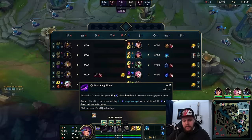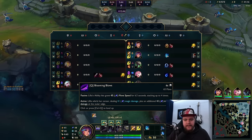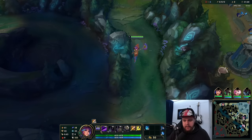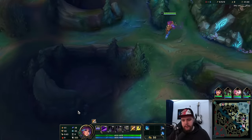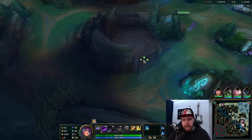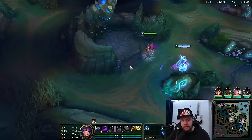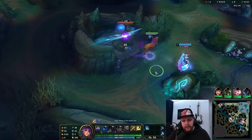Don't need the potion either because you can sustain yourself very easily these days. If you are playing against a very aggressive early game jungler like Lee Sin, Graves, or Kindred, you do want to be a bit careful with those, and a potion might be necessary due to needing extra survivability on potential invades. But that is the only exception where you would need that potion.